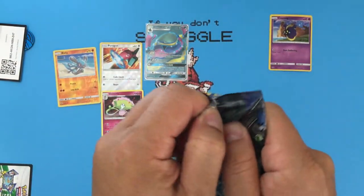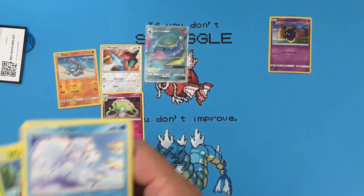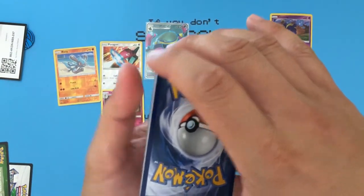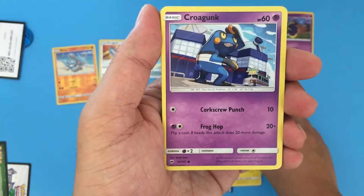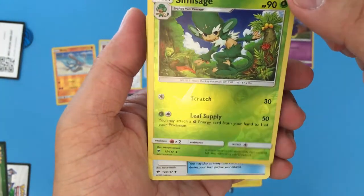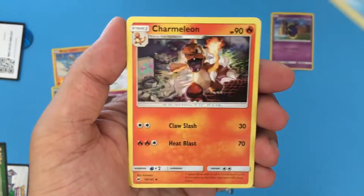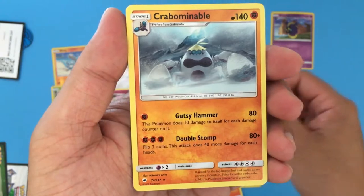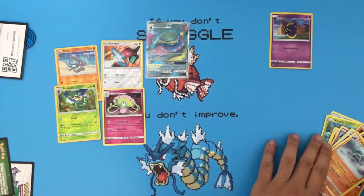Last pack. I wasn't expecting to get a Full Art Alolan Muk, especially being a GX. Volpex, Wimpoth, Togumaru, Crocunk, Panseer — another monkey — Simissage, another monkey, but this is going to be a Reverse Holo Uncommon. Another Tormenting Spray, Charmeleon, Dust Clops, and for the Rare we have Crabominal. So no holos in that pack.